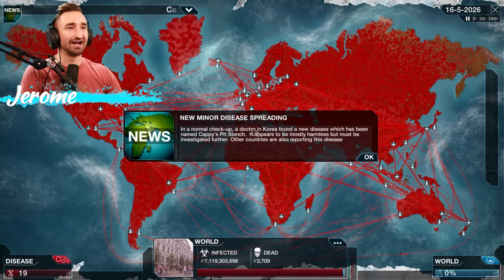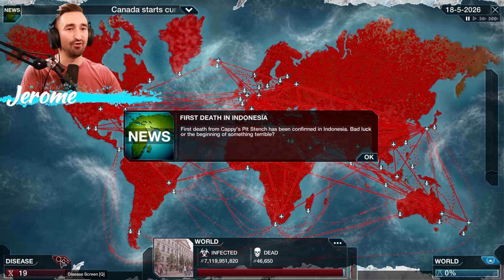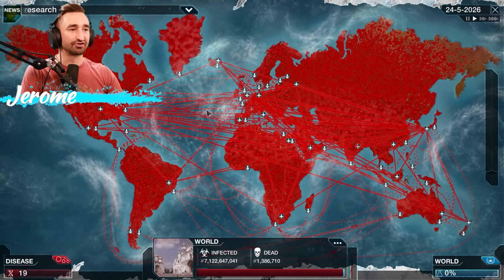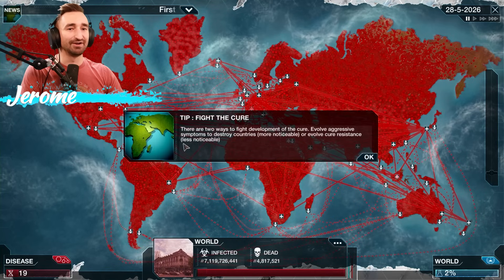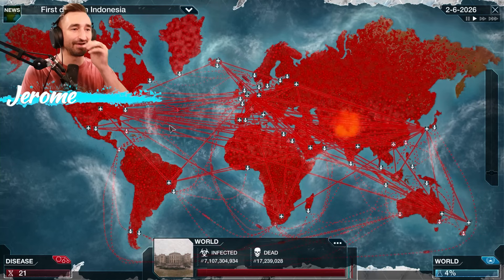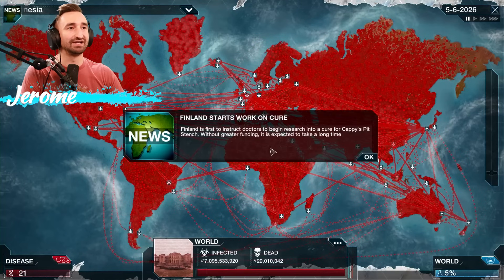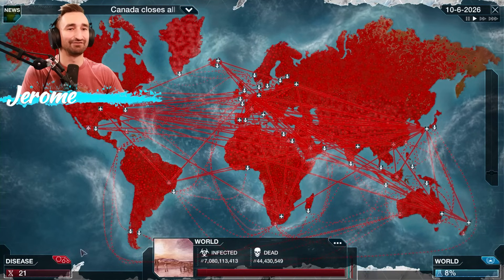We're killing people fast now — 500,000. Even when they start curing it, we might be able to stop them. If you end up killing an entire country that has a cure lab in it, that's a big thing. Everyone on Earth has now been infected, so now it's a matter of just pulling the cord. They're curing it very fast — uncomfortably fast. We need 32 DNA points. We need the tiniest bit of DNA points if we want to pull this off.